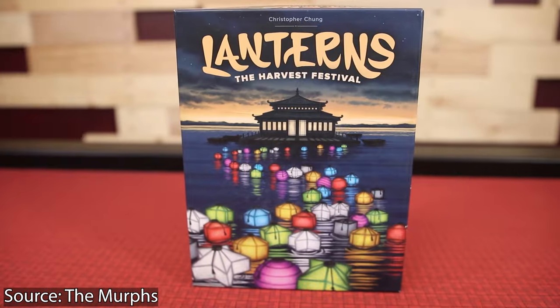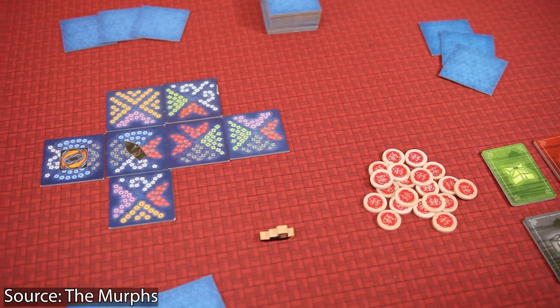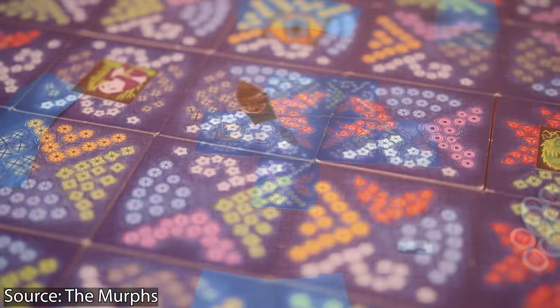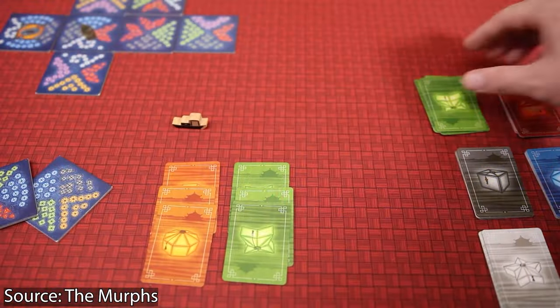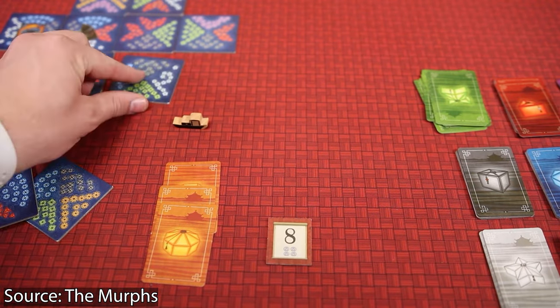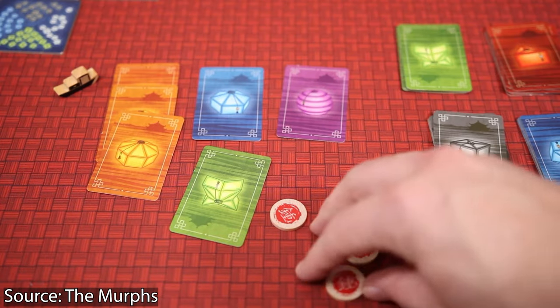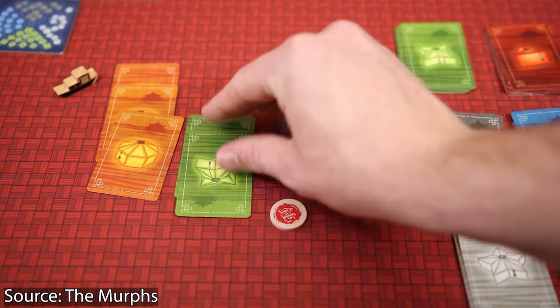It was like Pandemic, Zombies, a couple others — but Lanterns was always one I heard was a very chill, relaxing game. Lanterns: The Harvest Festival is a game where you put out square tiles that have lanterns on four sides, in lots of different colors. You're placing them out on the lake — like lanterns on the lake — and you're basically trying to match lantern color to lantern color. That gets you a card, and you're turning those cards in as set collection for points, dedicating them to the Emperor as dedication points.